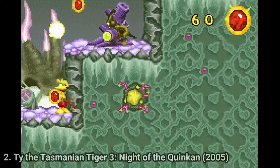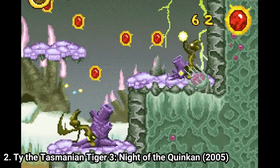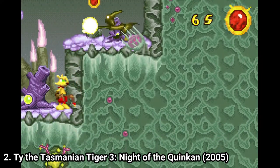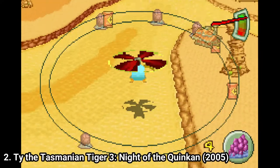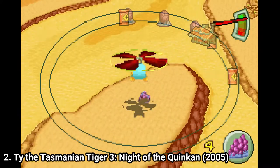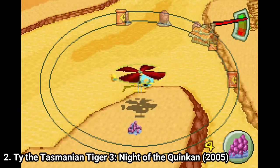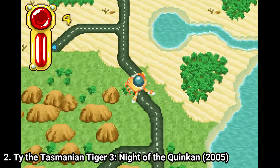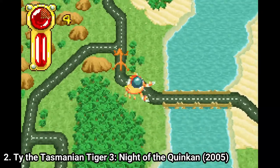Ty the Tasmanian Tiger 3: Night of the Quinkan is even better. It integrates more gameplay mechanics, it even tries out 3D and it does a great job. The gameplay is roughly the same as in the previous game, the difference being the new minigames and the map — which, even if it looks better, is actually worse.